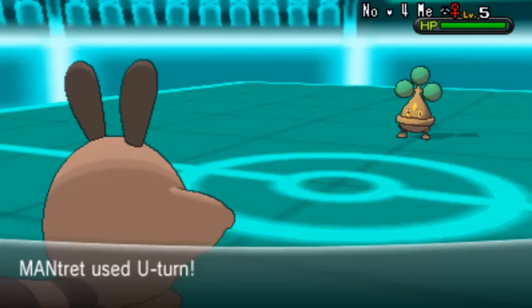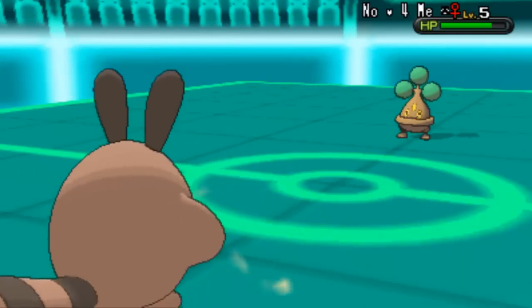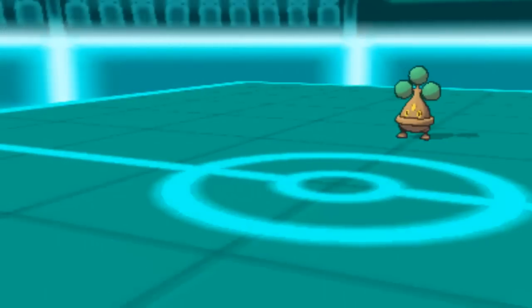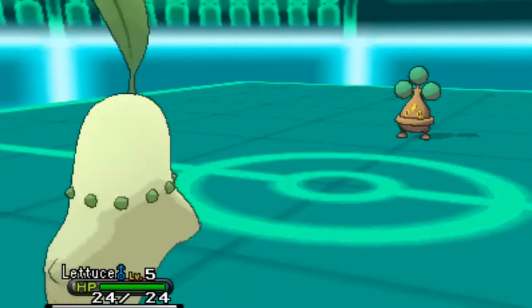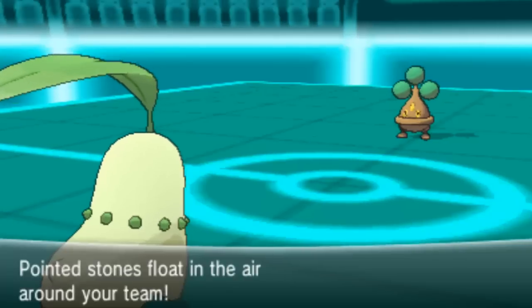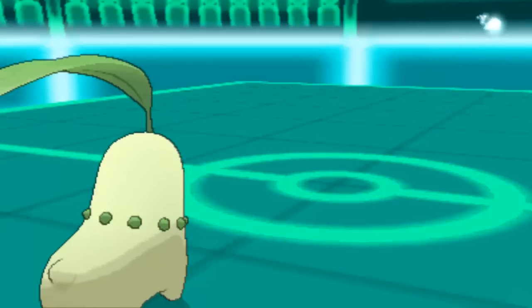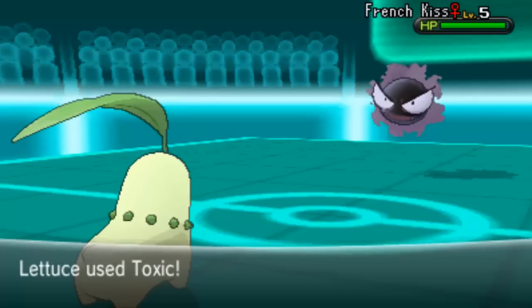I can't really touch Bonzla at all, so I'm just going to U-turn to break the sturdy and swap something in that's more appropriate. If it's got a Normal Gem, it's probably definitely going to have Explosion. Now Bonzla is going to set Stealth Rocks up on me, so that's not too good for my Dodo.